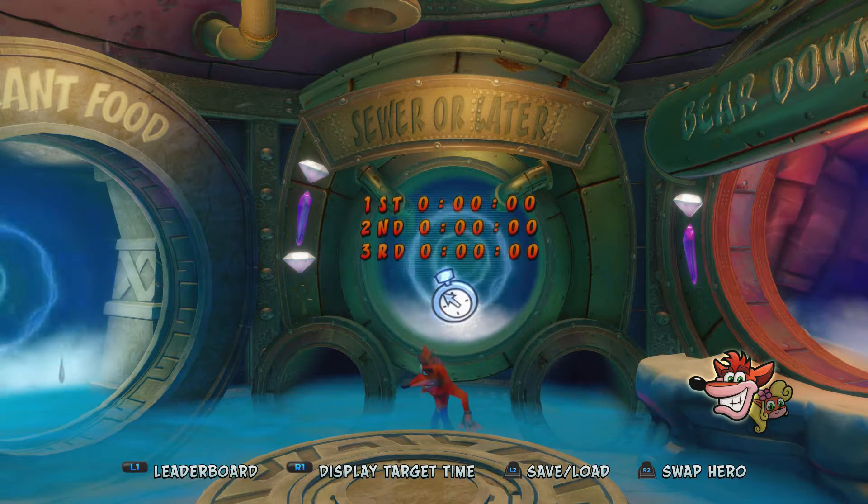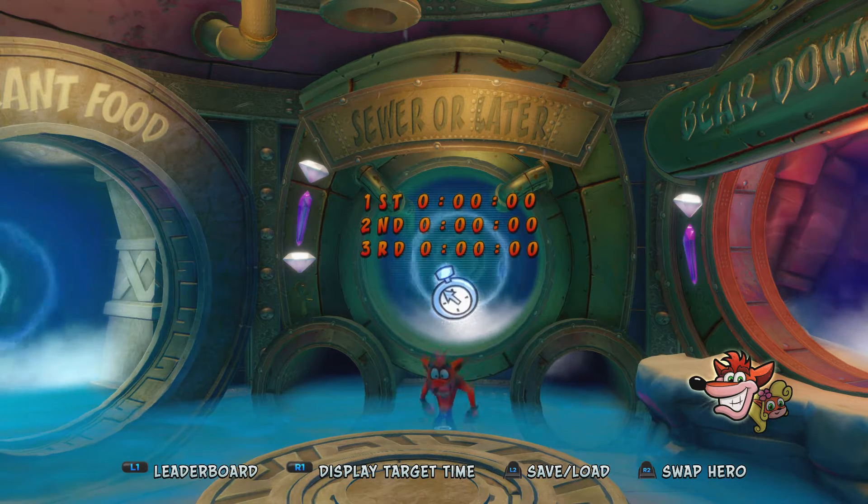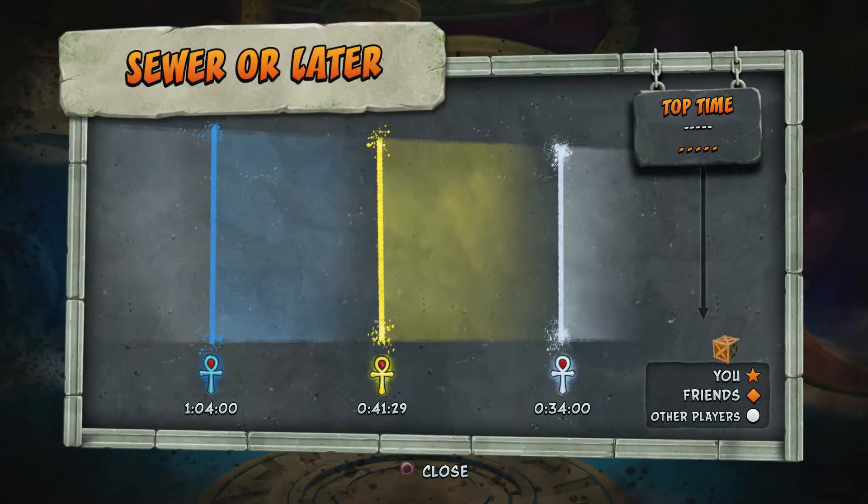Hey everyone and welcome back to Crash Bandicoot 2: Cortex Strikes Back. On this video we're going to be getting the Platinum Relic on the Sewer or Later level. The target time for the Platinum is 34 seconds.